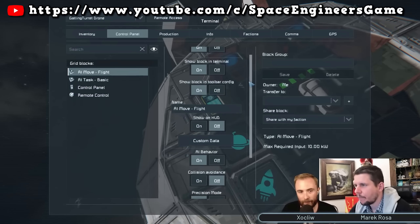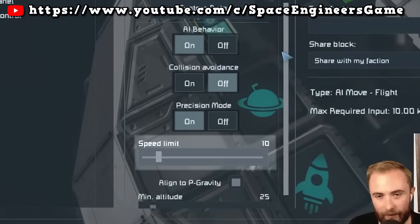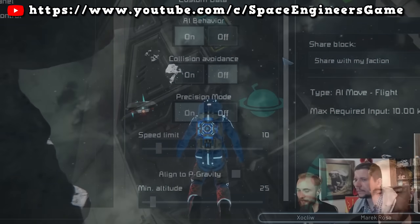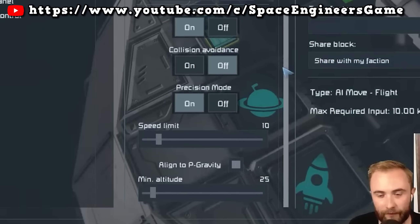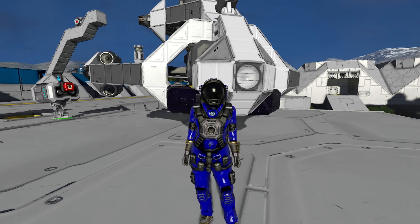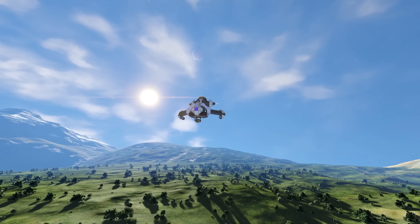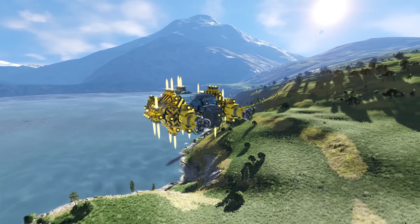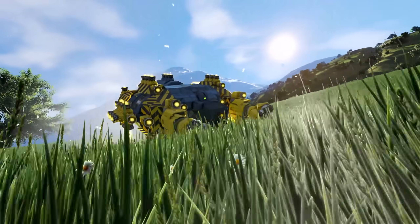The AI Move-Flight has some very interesting options we haven't been shown before. The first is that you can set the speed limit of the drone on this block — in the demo it's set to 10 meters per second, which is why the drone flies around quite slowly. It looks like you can set this anywhere between 0 and 100. There can be lots of uses for this: a combat drone might want faster speeds, but an automated mining drone might not want to fly around really fast, as you don't want it to crash and lose all your heavy cargo.